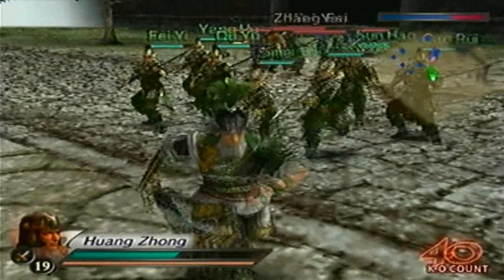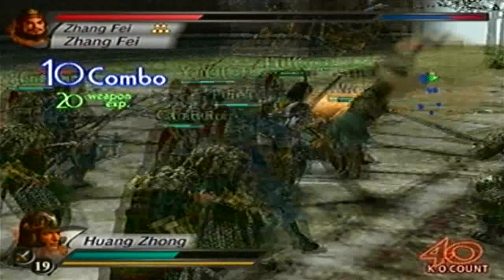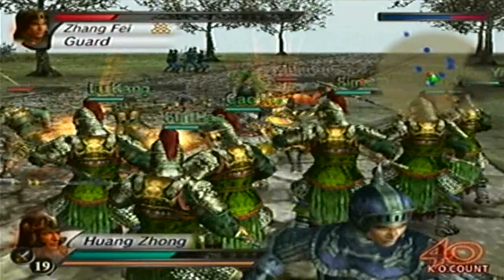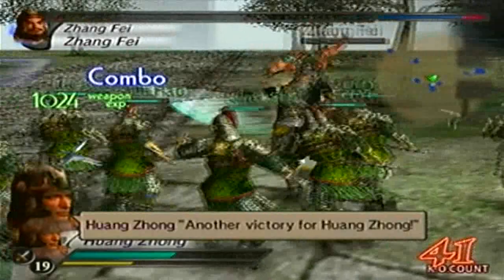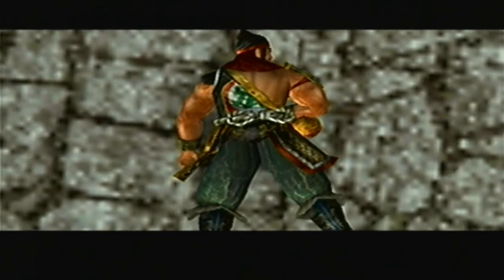Let's set them to attack for now — that is if my bodyguards actually do something. Got them. All the enemy generals are down. Now it's just getting 100 KOs.